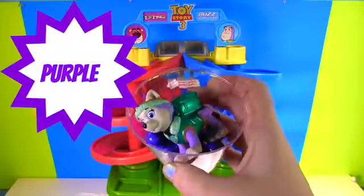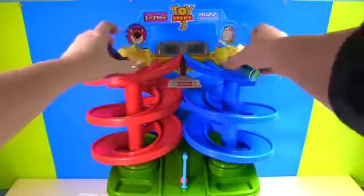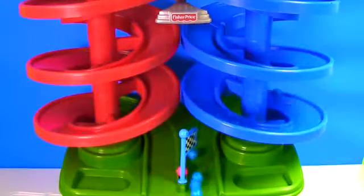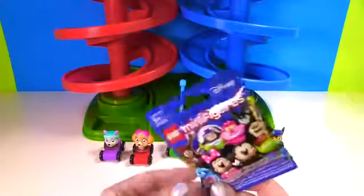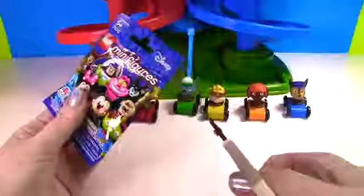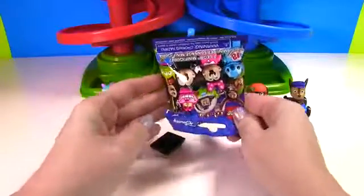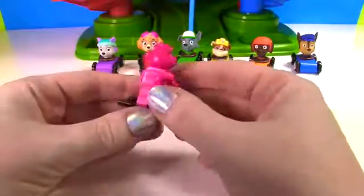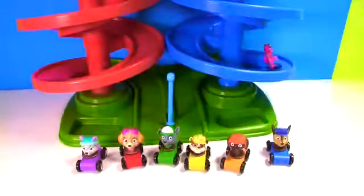We now have purple Everest gumballs versus blue Chase gumballs — on your mark, get set, go! We interrupt this race to bring you another toy surprise — it's a Disney Lego minifigure blind bag! Let's see which little minifigure we got. It's the Cheshire Cat from Alice in Wonderland — pink with stripes and a super big smile on his face. Can he go down the race track? Nope!